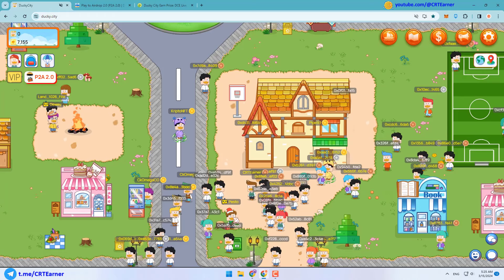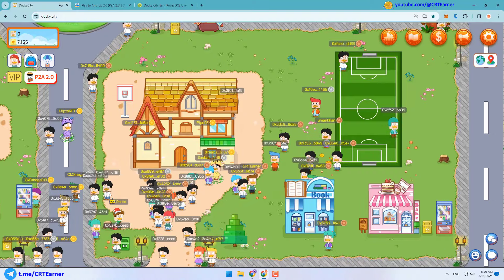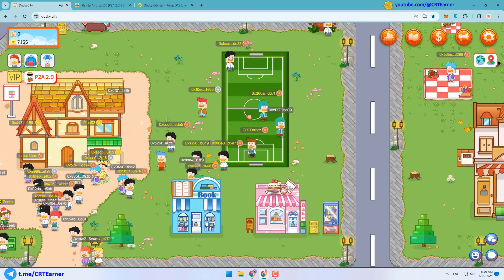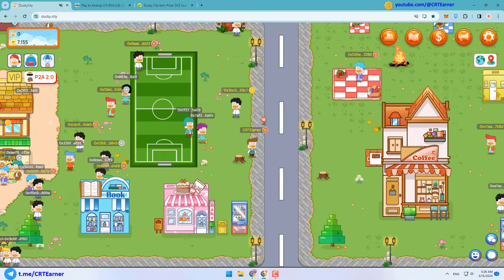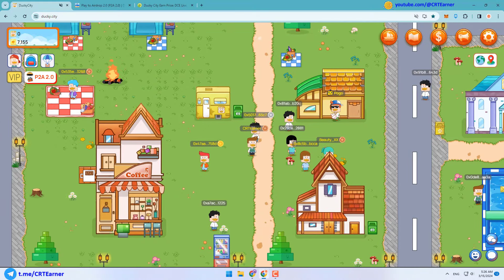Here you can click on Pesto every hour and get your free baits. VIP players will get more baits, but both free and VIP players can't hold more than 100 baits in their backpack. One more benefit for VIP players is that they can get more products from their farm and therefore buy more baits. Now let's check Pogo NPC — we can buy a rod and various baits from him.